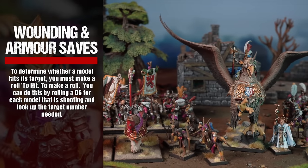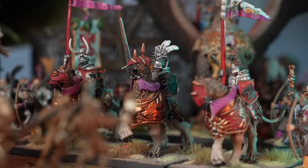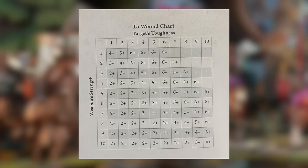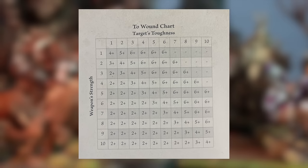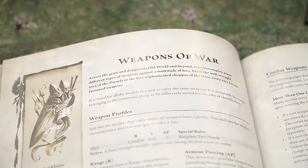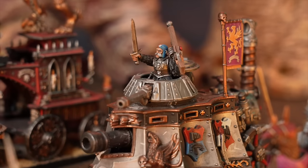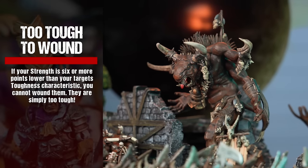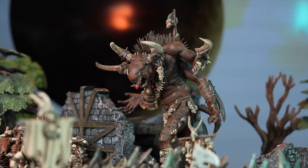Rolling to wound and making armor saves. To determine how many hits cause wounds, make a roll to wound for each hit — pick up each dice that caused a hit and roll it again. Then consult the to-wound chart, cross-referencing the weapon's strength characteristic with the target's toughness. Any dice that equal or beat the target number have caused a wound. If your strength is 6 or more points lower than your target's toughness characteristic, you cannot wound them — they are simply too tough.